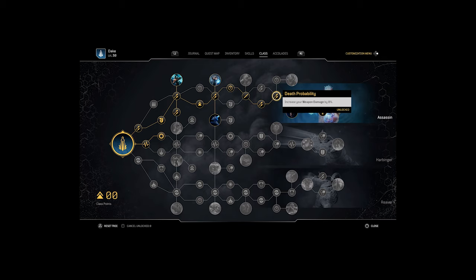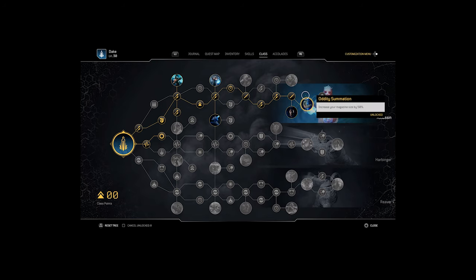Next, select the Death Probability on the last weapon damage node, followed by another Unforeseen End for another 20% behind-damage boost. Bounty Hunter is next for that extra 15% damage on Elites.